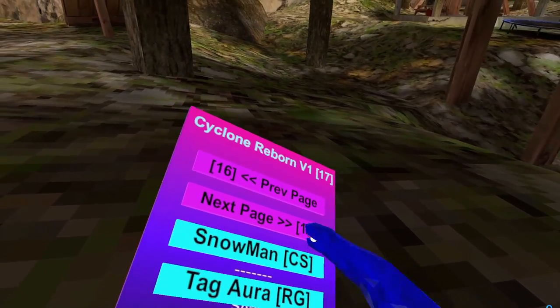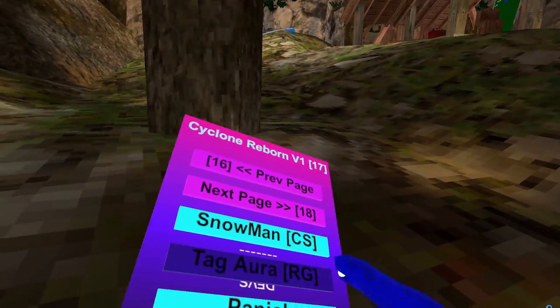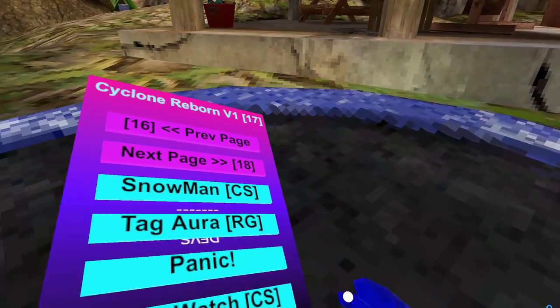Cardboard Box. Christmas Gloves. Snowman. Tiger — you press right grip and it tags everyone around you. Panic — it just deletes all your mods in the plugin folder and makes you leave the game.